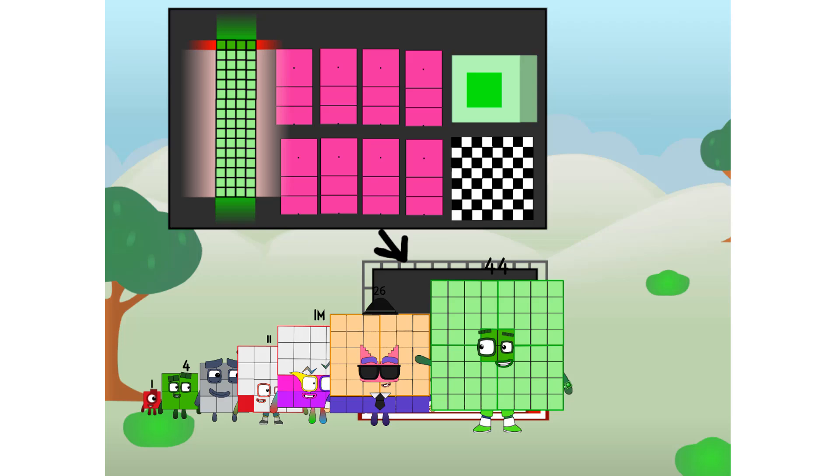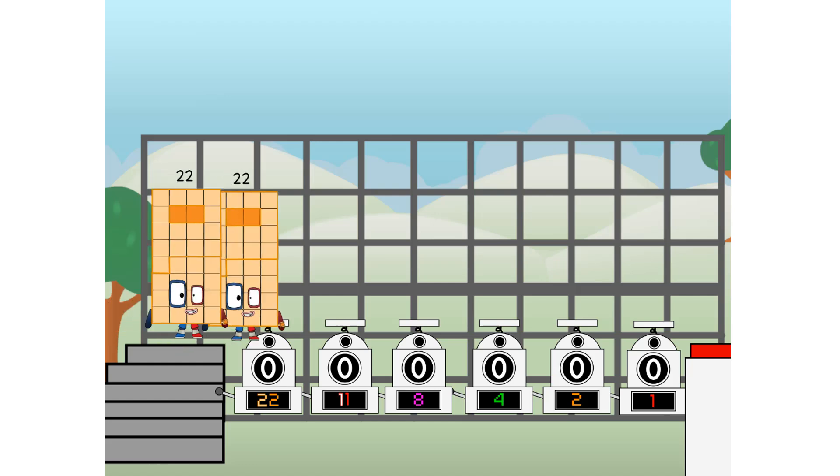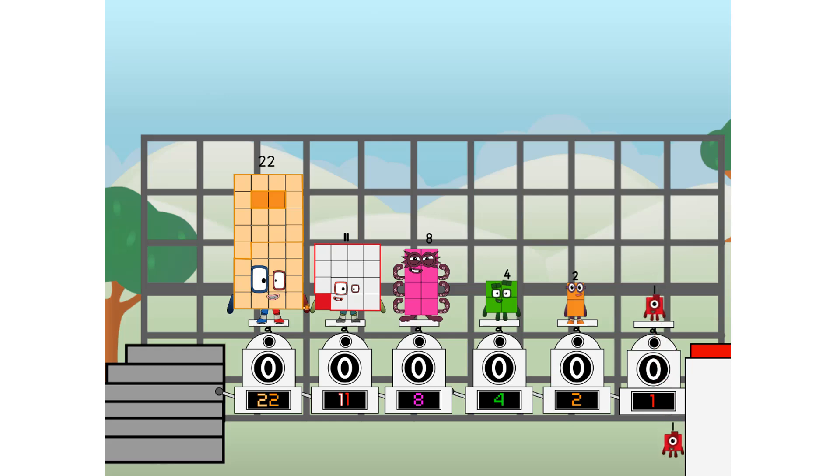But today I want to show you a little trick I call binary boosters — using the power of doubles to send any number flying. First, I split in two: 22 and 11, and 8, and 4, and 2, and 1, and 1 more to press the big red button.